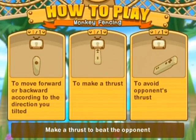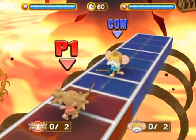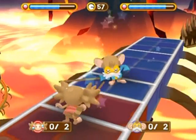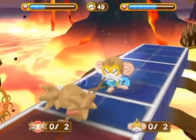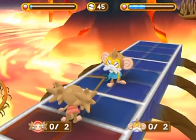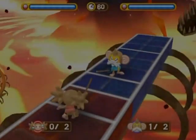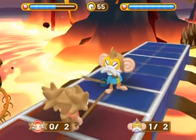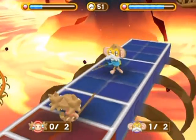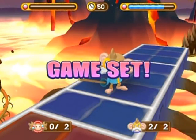Monkey Fencing — I've only played this once before and don't remember it at all. You thrust by moving the Wii remote forward, which makes sense. I just want to move forward and not get stabbed while stabbing the opponent at the same time. I'm not sure how he's guarding my attacks. I think you're supposed to dodge by moving backwards, but your character swings later than you actually swing the Wii remote, so that's kind of an issue with dodging.